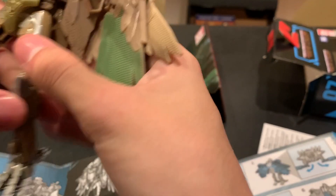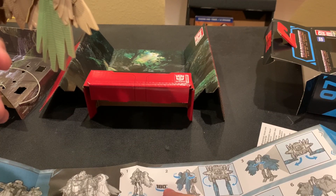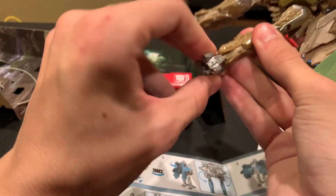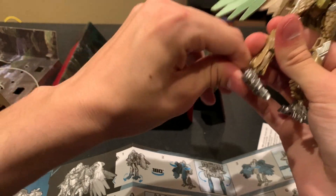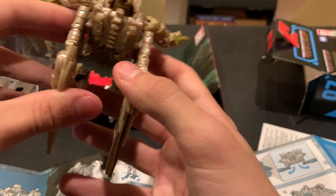What does it want us to do? Oh — out of the box, she shouldn't even have her bird feet showing. It should be this way. So out of the box it's not correctly transformed — you've got to flip her feet around. That's the correct robot mode, which is fine.